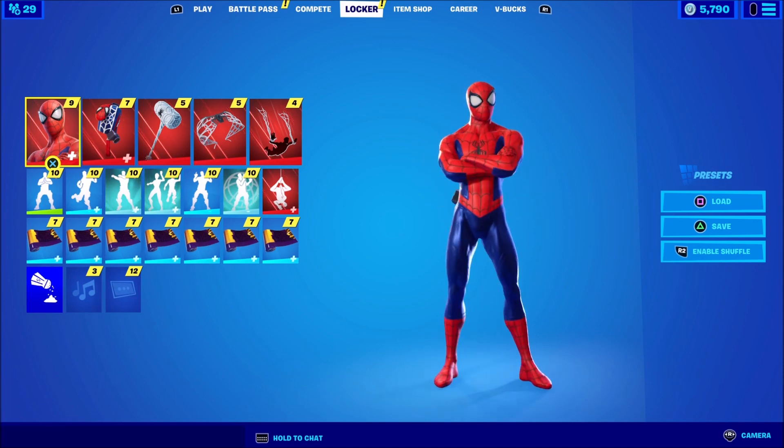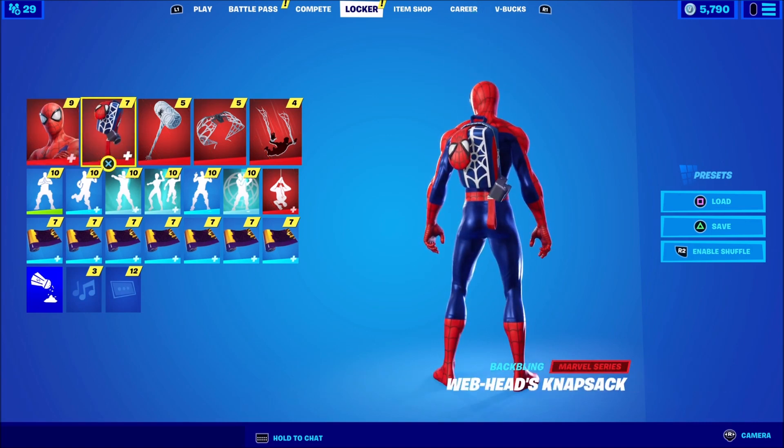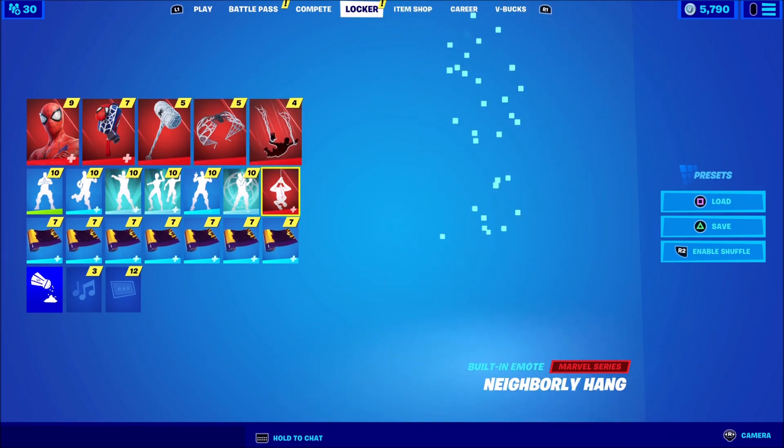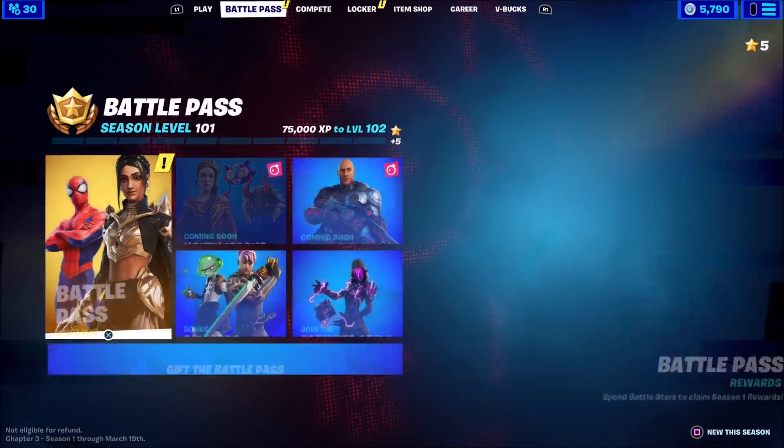We have ourselves the Spider-Man skin — obviously been waiting for this skin a very long time, and I'm very happy it's the comic accurate version. We have the Webhead's knapsack, the Walloping Webhammer, the Webchute, the Loose Threads, and also the Neighbourly Hang built-in emote.